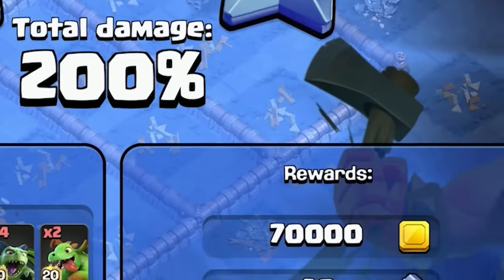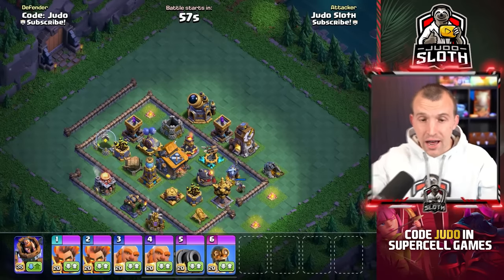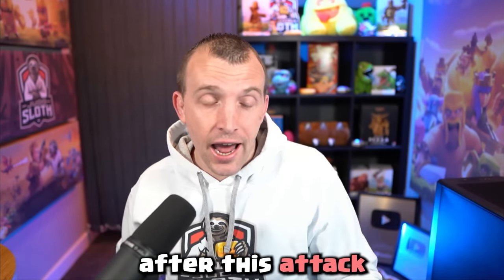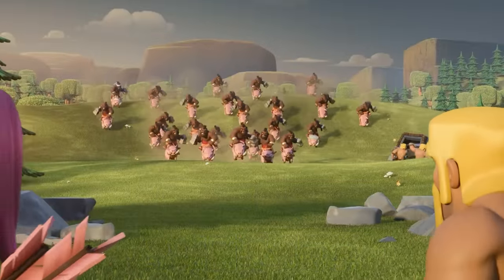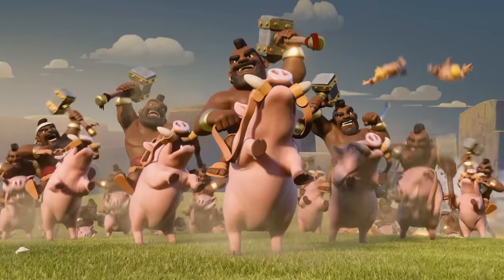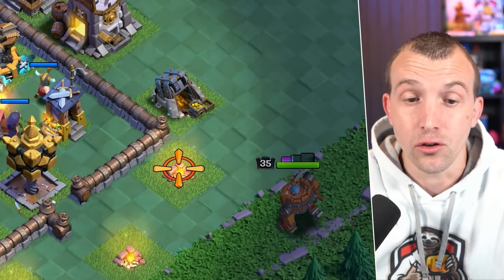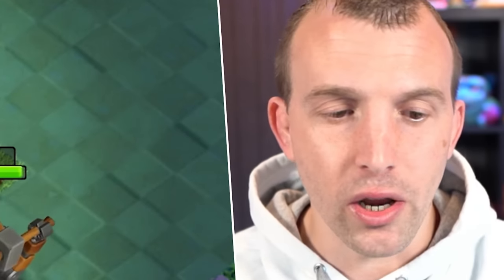Remember, every attack you are able to get loot from. You might have used hog gliders and the super pekka in Builder Base one. A strategy I love to use in Builder Base two is the mass hog riders — because the villages are smaller and there aren't as many defenses, they can be very effective. You do have to be careful of guard post troops, so let's use the battle machine to take those out.